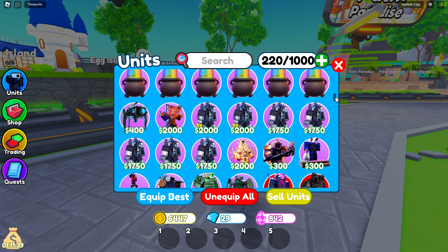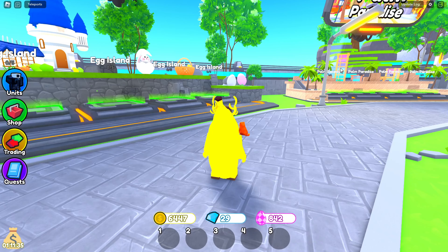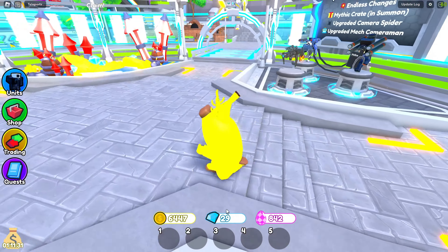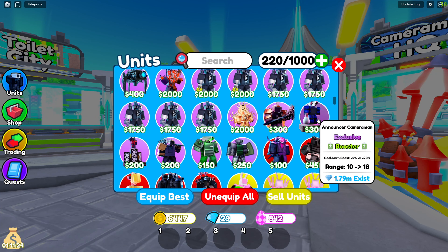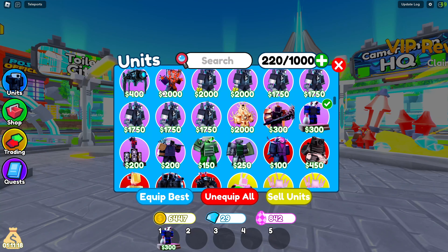First of all, you want to use Announcer. If you do not have Announcer, I'd recommend having at least 19 gems or more because you could go into the trading plaza and get it. It's not that much. Announcer puts your units' cooldown lower.